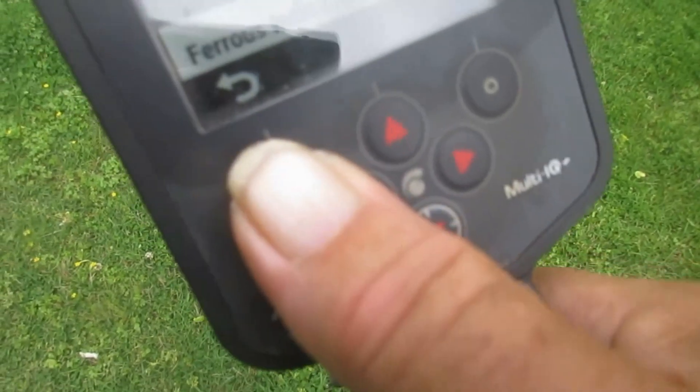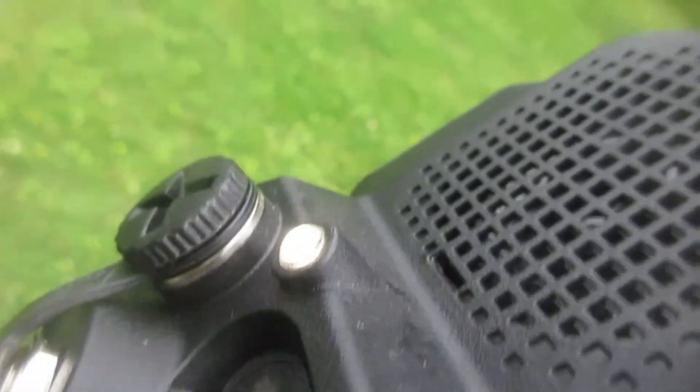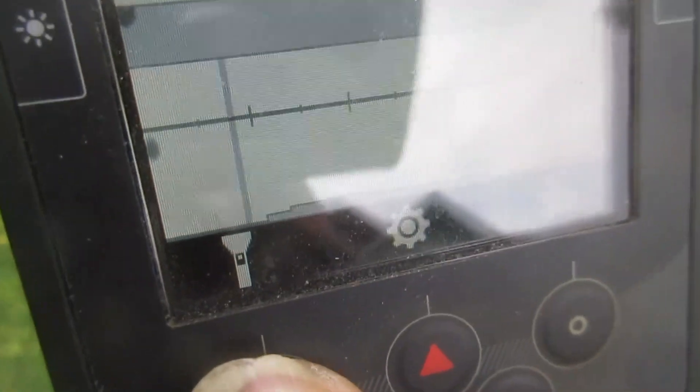Flashlight — see it there. We're back in the detect screen. If I hit that, you get that bright illumination around it — see that? Flashlight's on right now. Hit it again and it turns off.